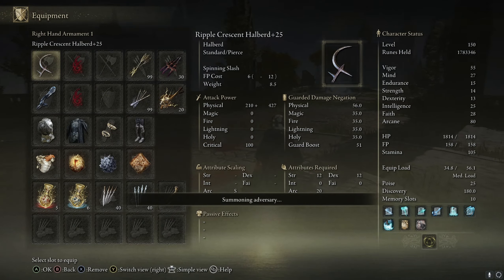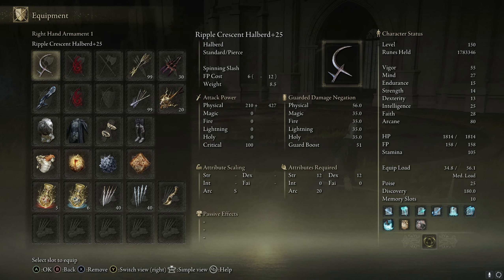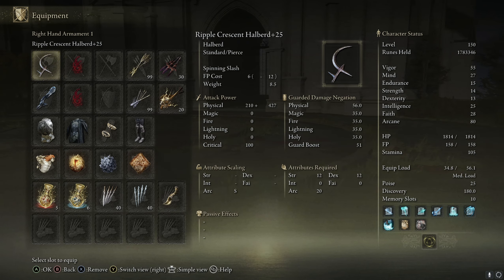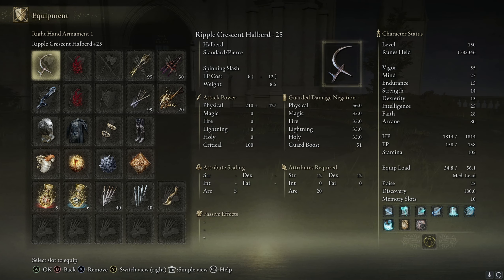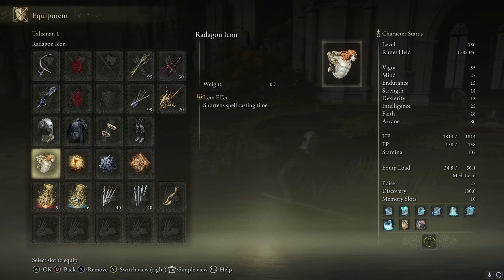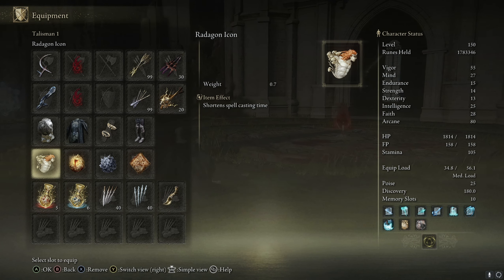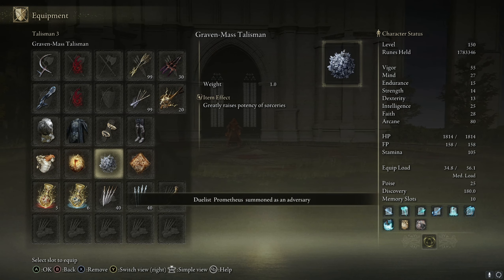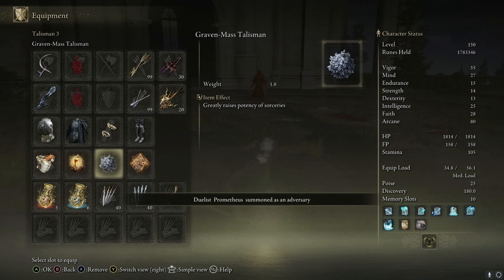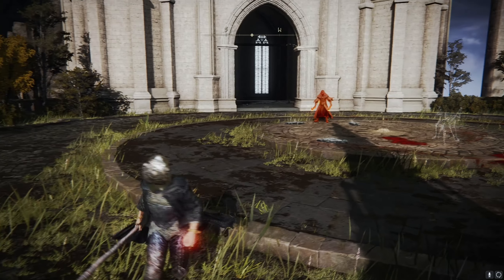So yeah, as I was saying - 28 faith, 25 intelligence. Because like I said, we do have some spells you can play with as well. It's not all just about the halberd and the dragon. 13 dex, 14 strength, 15 endurance, 27 mind, 55 vigor. The talismans we're using: the Radagon icon, because that quickens casting time; America's source deal for the added stats; Gravenmass talisman, which greatly raises the potency of sorceries; and one that does the same for incantations.